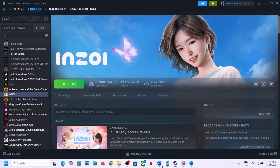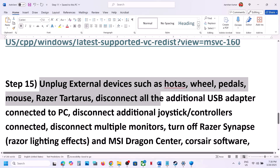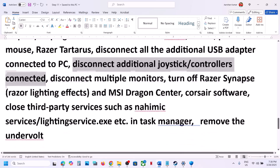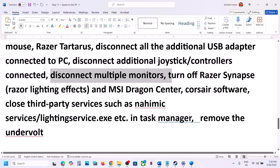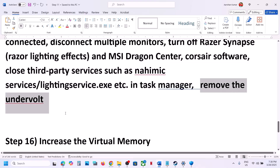Still not working? Unplug all external devices you are not using — such as racing wheels, pedals, USB adapters, or extra controllers. Disconnect additional controllers and try launching the game on a single monitor if you have multiple monitors. Also close any third-party services or applications, and remove any undervolting applied to the computer.